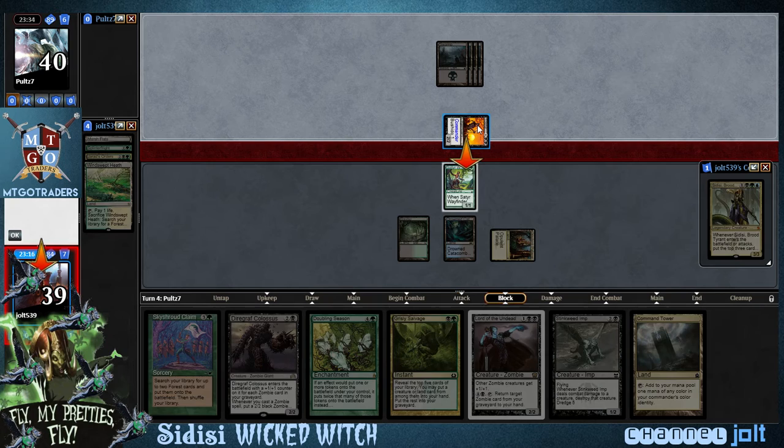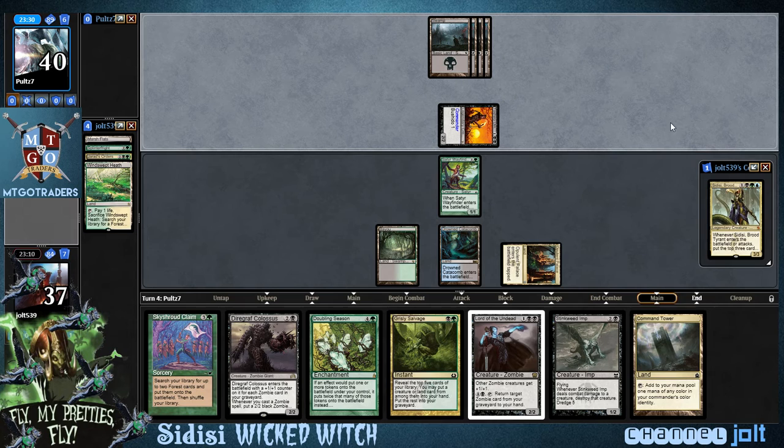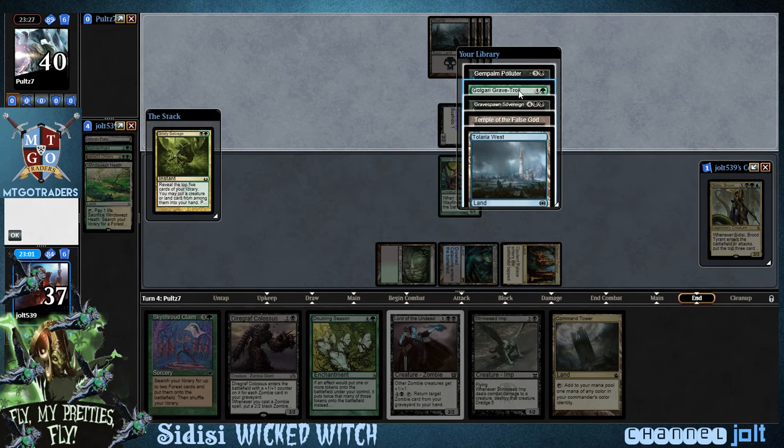He's coming in hot for two right now. That's going to be two commander damage. I think Bushido is whenever it blocks or becomes blocked, he gets plus one. So we're looking at two commander damage right now. Definitely want to keep up with that. Let's go ahead and fire this Grisly Salvage off.